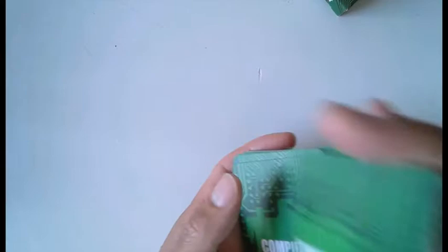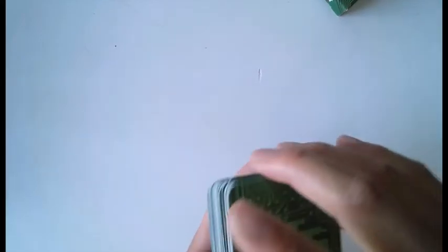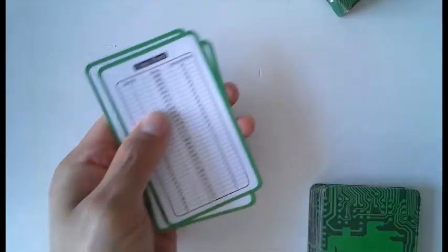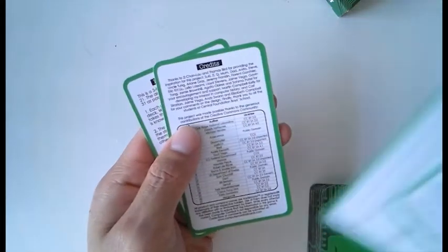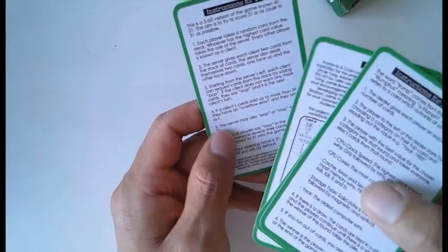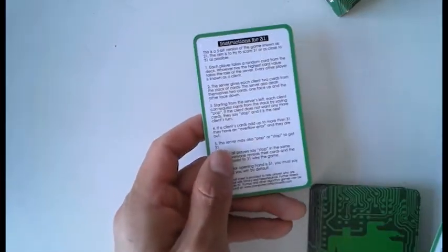We'll shuffle the cards. Inside your deck you've got 32 picture cards and you've also got instructions for Trumps. You've got a cheat sheet, which you won't be needing for this game, some credits to say thank you to people who helped make the game, and also instructions for 31, but we'll talk about that game later. So let's talk through Trumps.